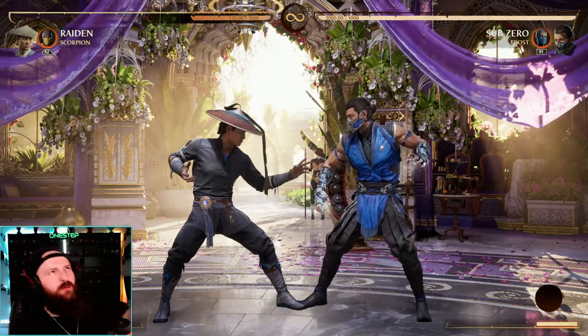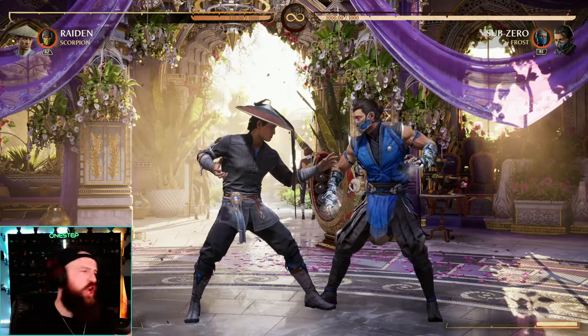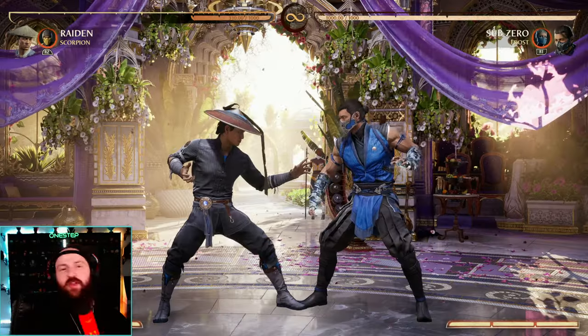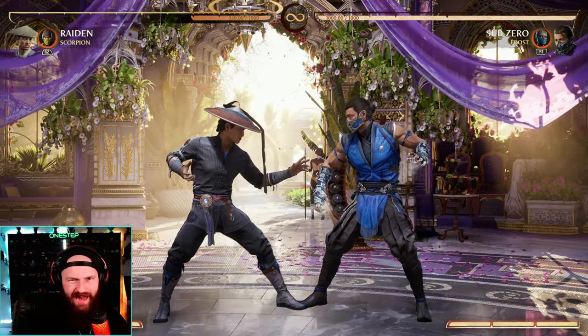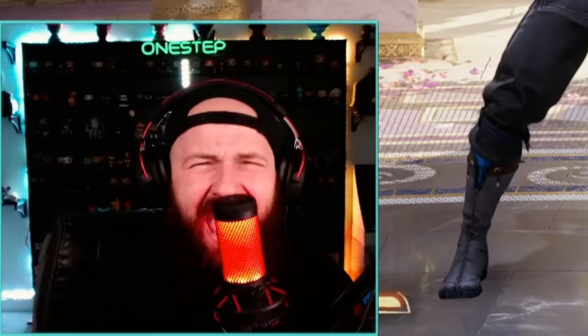I'm just tired of showing off a combo or a tip or a trick and the whole comment section is like, 'that's actually not optimal.' But it kind of is. Then they say you can actually add two more damage if you did these 30 more hits, and I'm like — yeah, that requires two more bars and a cameo and my fatal blow for like two to ten more damage. Get out of here.